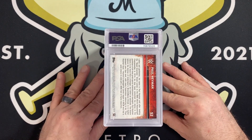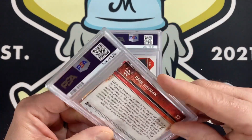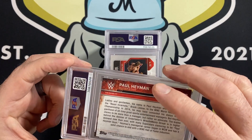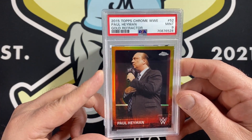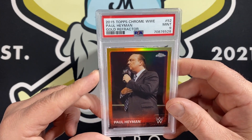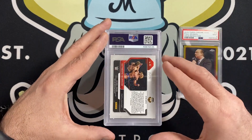We're going to start off with a Paul Heyman Topps Chrome Gold Refractor from 2015. I have a couple of these in here and that got a 9. Kind of what I thought on that — I'm not really sure any of them have a chance at a 10, but very happy with a 9. That was from my PC.